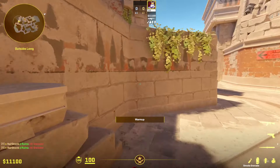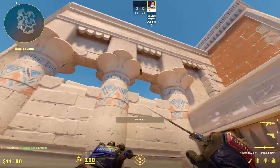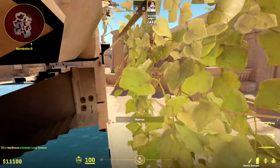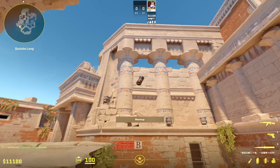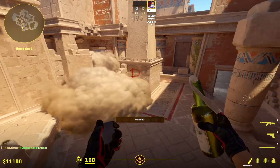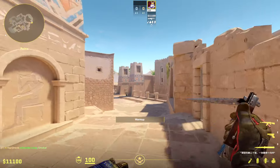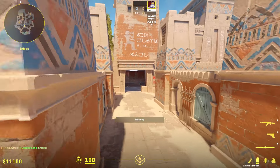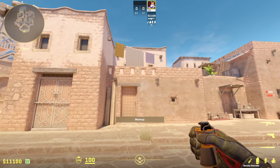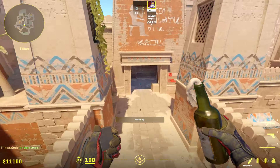Taking map control towards B — there's the temple smoke, the left side smoke. These are good to know. Moving over to middle: there is a smoke that is very easy to throw from spawn. If you're right side of the vent and aim at the top of the wood, a normal jump throw gives you a perfect window smoke.